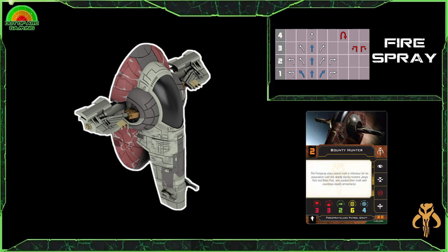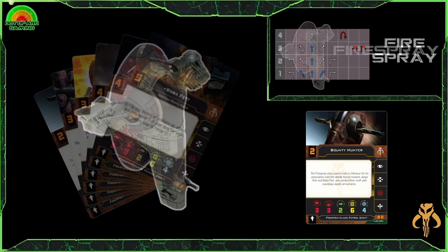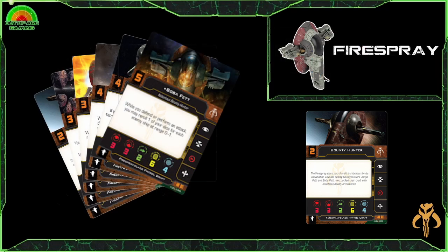There are a few different ways of flying the Firespray — you could have it as an out-and-out attacker, getting right in there, causing damage, flying past your enemy and still shooting out the back. You've got various title cards that can improve this: the Andrasta title, the Marauder title, and the Slave I title, giving slightly different flavors to what your ship is going to do.